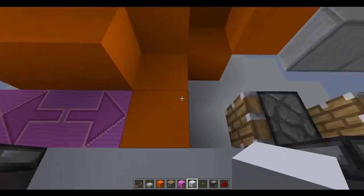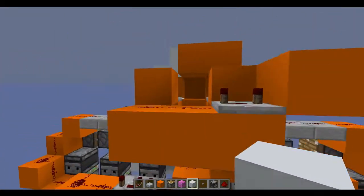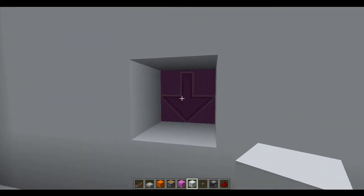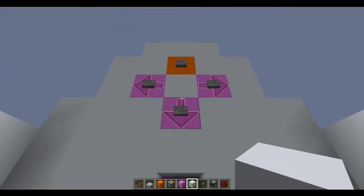One more thing: if you place three blocks here, one block here, and three blocks here, that will stop you from being able to see stuff out the back from when the blocks go transparent and you can see through them as they're moving.